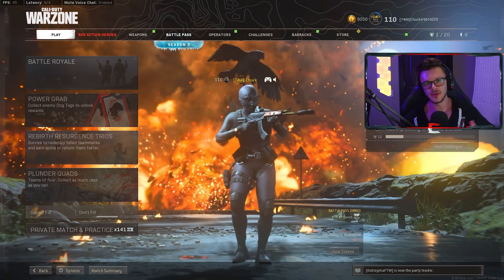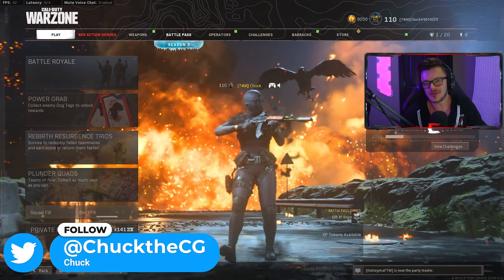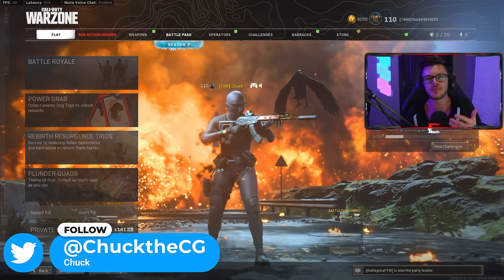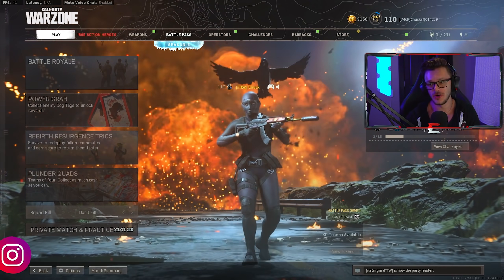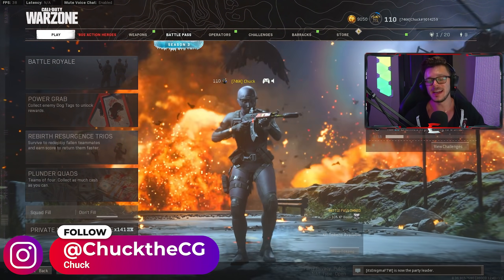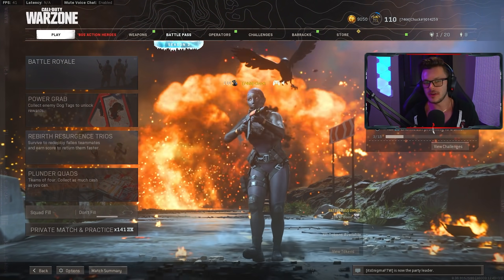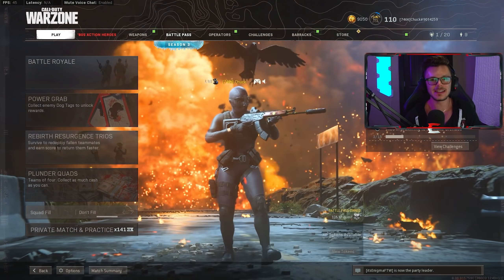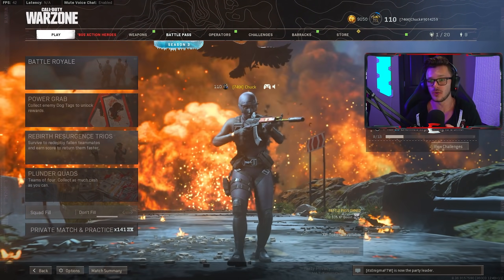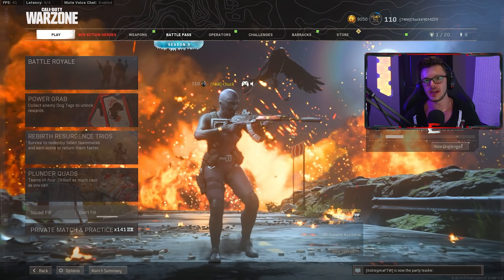My name is Chuck and welcome back to a brand new video. As you guys can see, my screen looks a little bit different. That's because there is a brand new update here in Warzone — the 80s update, which has Rambo and John McClane. It's really, really cool and I think you guys are gonna love this update. Apart from that, they did a whole bunch of different tweaks to weapons, adding attachments and actually changing up some stuff, and the Warzone meta is still gonna be incredibly awesome.